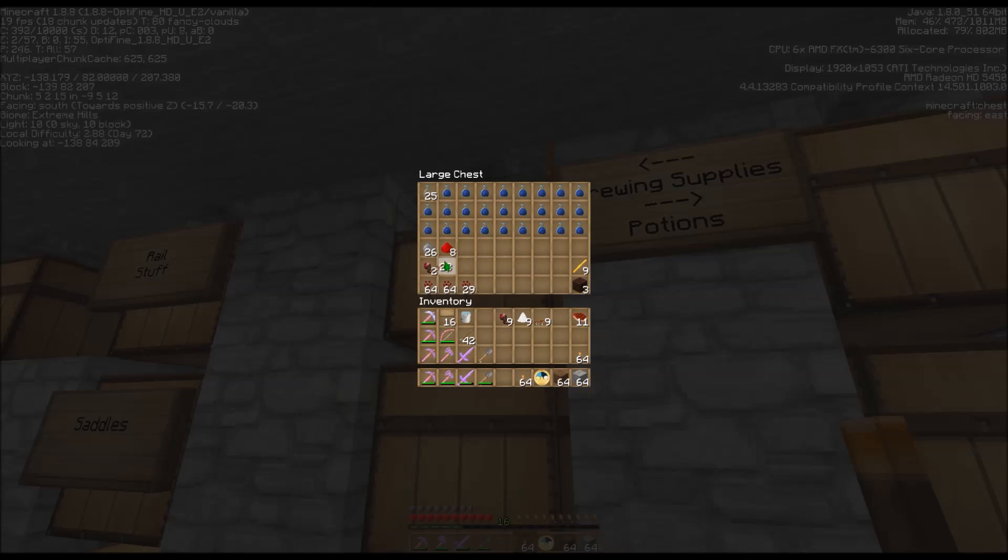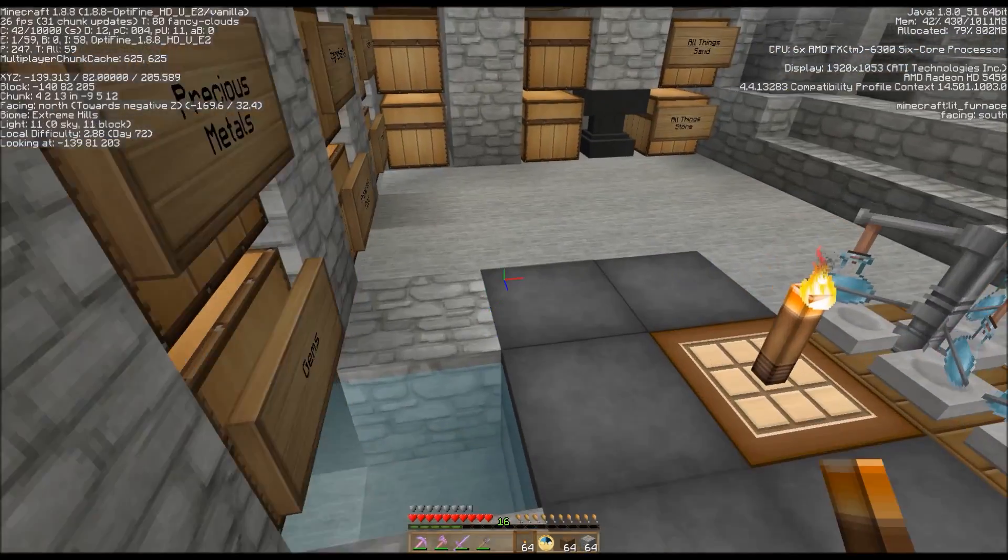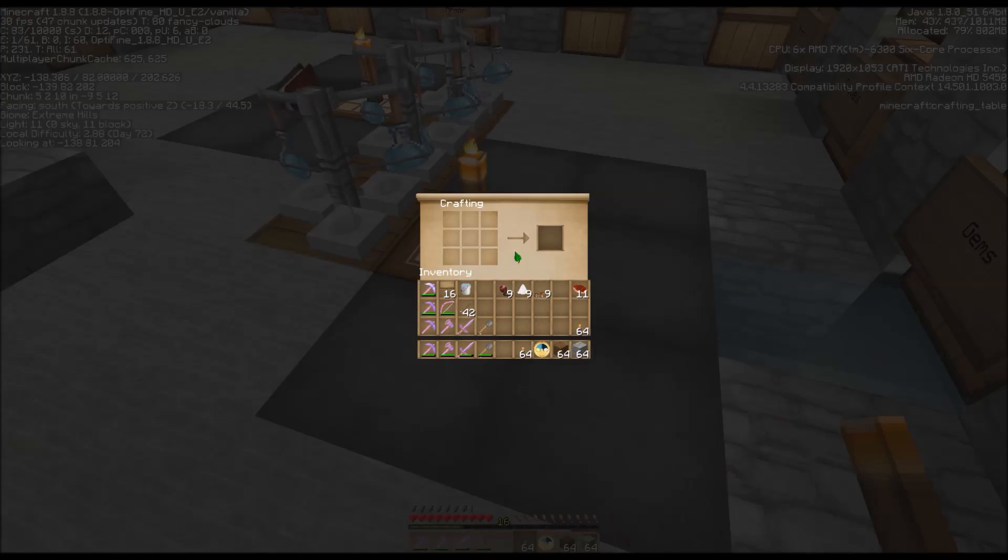I'm going to go ahead and make my fermented spider eyes that are needed for the weakness potion. You put your spider eye in and it doesn't matter where you put the others - anywhere you want - as long as you have all three of those things in there you're going to get your fermented spider eyes.